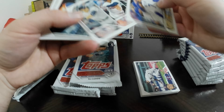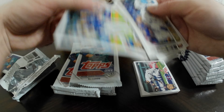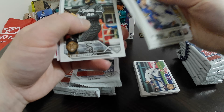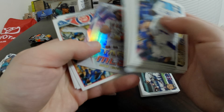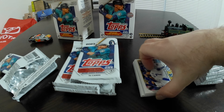Got some league leaders here, including Jose Ramirez RBI leaders. Vlad Guerrero Jr., Votto, Luis Robert. All Aces insert is Steven Strasburg — nice, I like that, been wanting one of those. Mike Trout, Stars of MLB. Franchi Cordero.